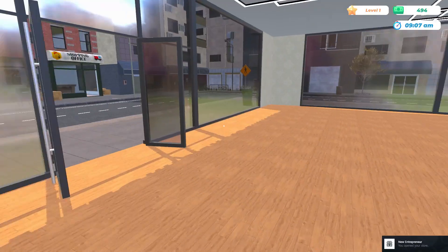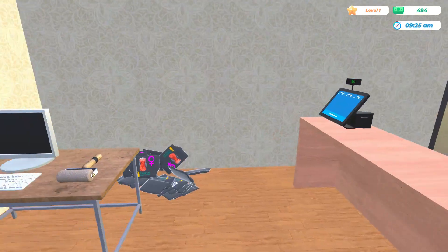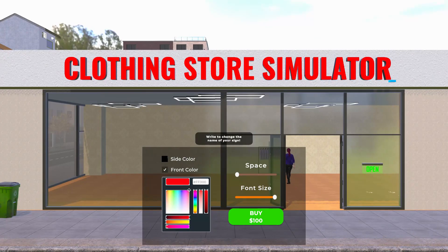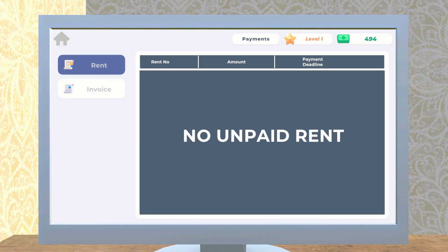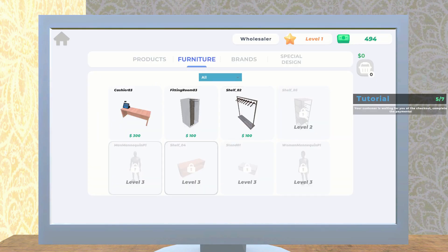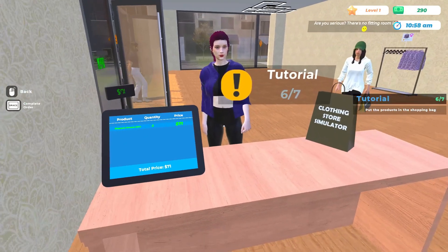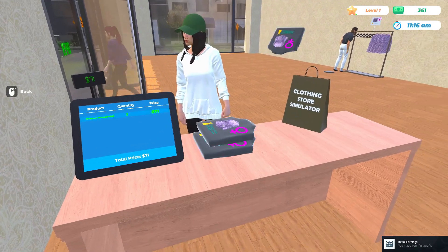Very nice - new entrepreneur, we've opened our store! Here's our register. I'm not worried about getting an employee right now. Furniture - another shelf! Let's get two more. Go ahead and sell - complete order. I don't actually have to deal with it, they're just going to pay me. I actually like that about this game.